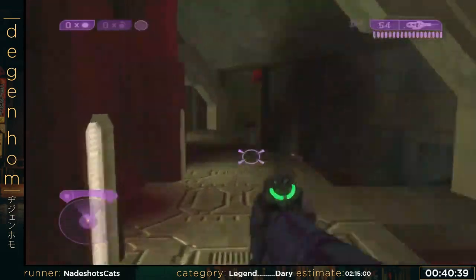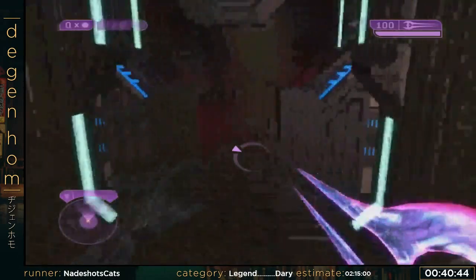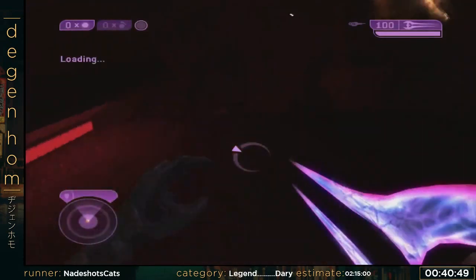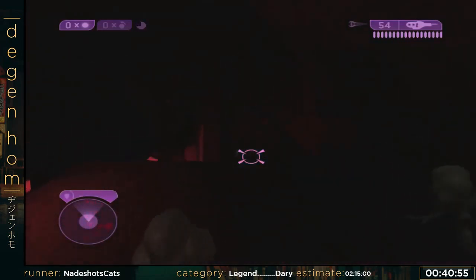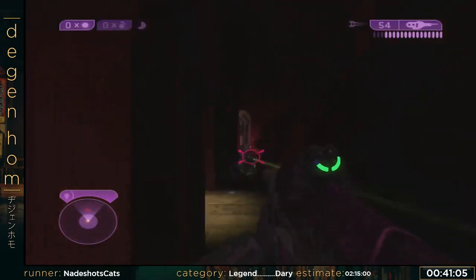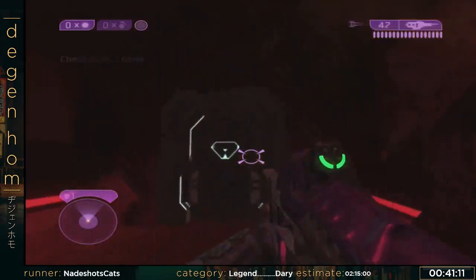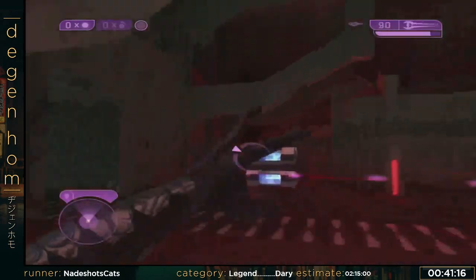So now we just walk through — this area isn't too bad. Sometimes you can get spawns down there, and if I had grenades I would do a grenade jump. Missed my sword flies there, but I want to kill this guy and his buddy up here in order to get a checkpoint. There's the checkpoint. We're gonna hope that I can get a good enemy lineup — I didn't really, but it's not a big deal.